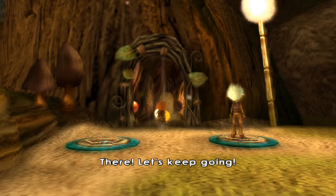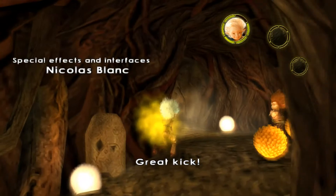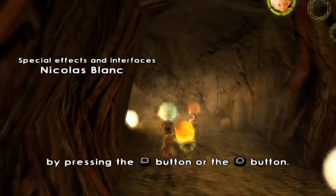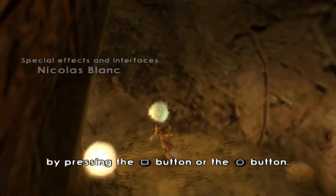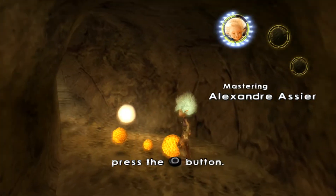There! Let's keep going! You can kick the pollen by pressing the action button or the special action button. To shoot horizontally, press the action button. To shoot vertically, press the special action button.